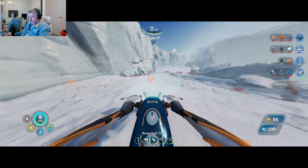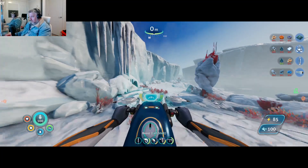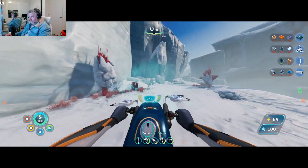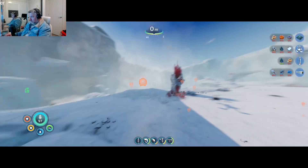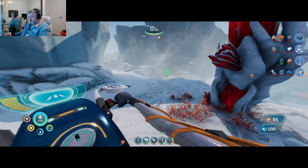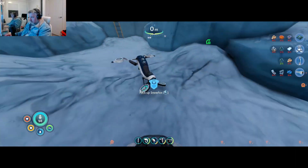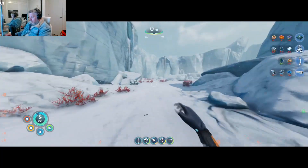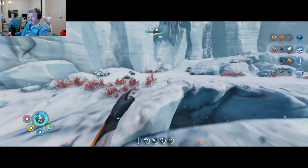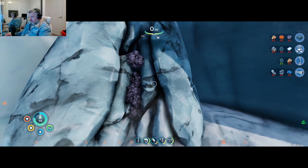I wonder what happens if I just let go, if I just stop. Am I invincible to damage on this thing? Originally you were invincible to damage on all the vehicles, but then they released an update which made you able to get attacked while inside your vehicles. Where was that silver? I didn't think it was this far away. Oh, there's a crack over here with more titanium in it.